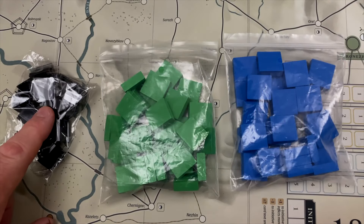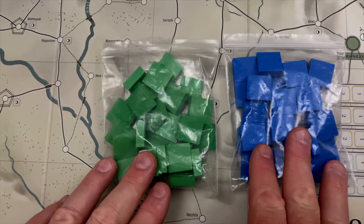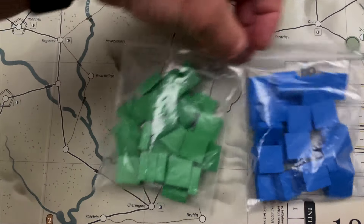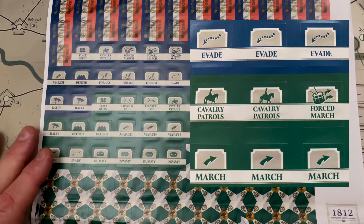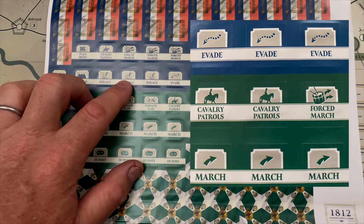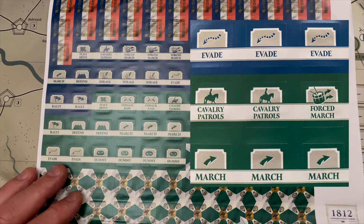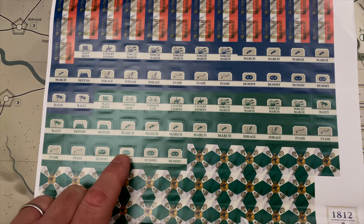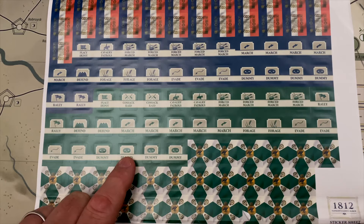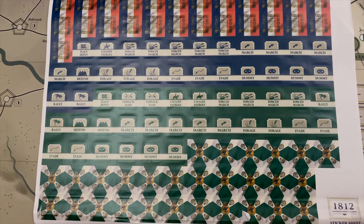These are the plastic standees for the tall leader counters. We also have two sets of blocks — green for the Russian and blue for the French — used to put down your order stickers. You'll have a certain number of orders per turn. You place these sticker blocks on the map to indicate where you're giving orders, but your opponent doesn't know what those orders are. There are also dummy orders — you can drop an order into a particular place as a deception move so your opponent thinks you're going to do something there, while your real activity is somewhere else.